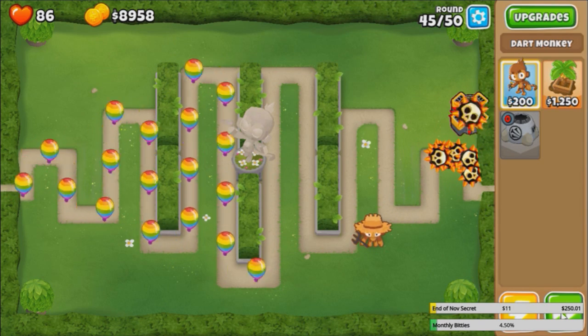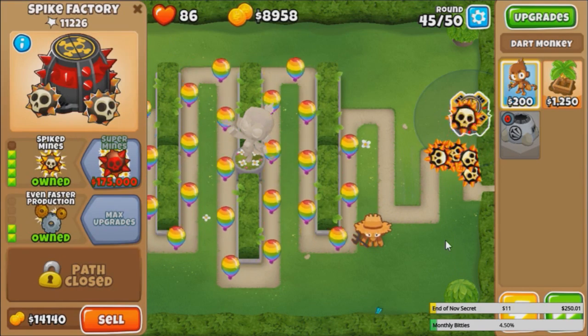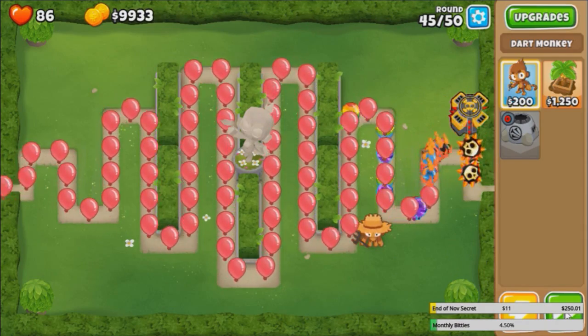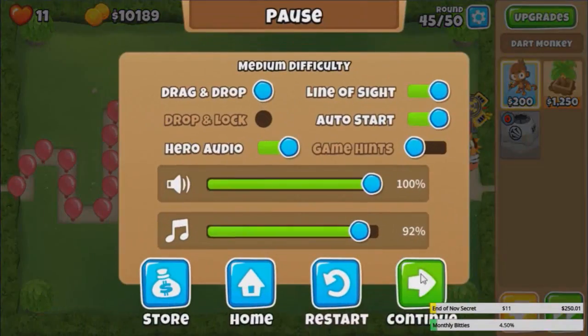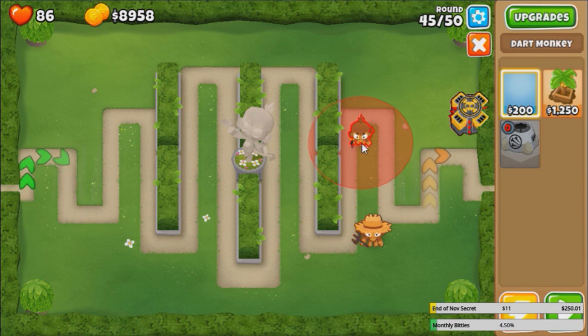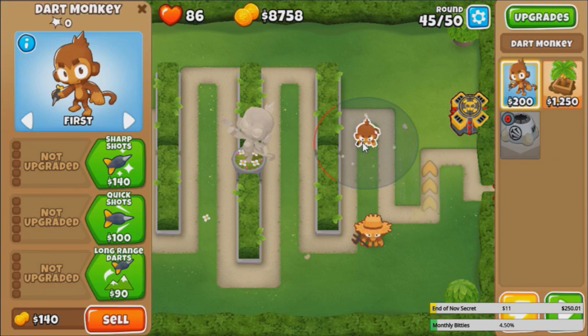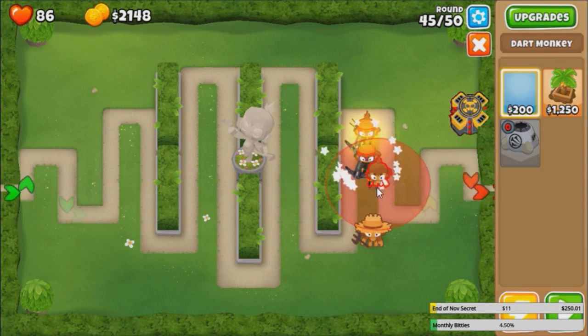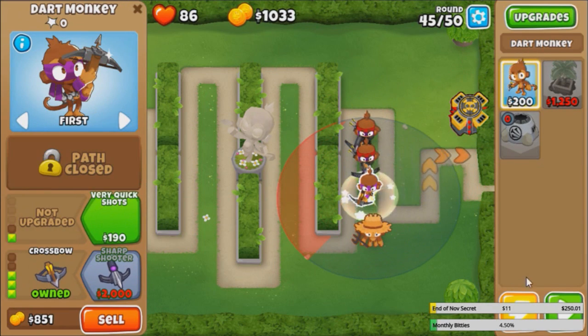Come on, 4-2-0 Spike Factory, do something. At least these rainbows. There we go. Wait a minute - okay, 4-2-0 Spike Factory sucks. Let's get some non-juggernauts. How about some crossbow armies at the back? There we go.